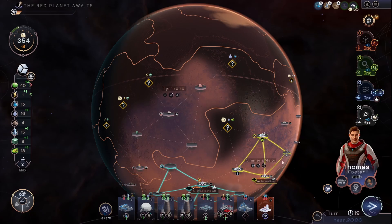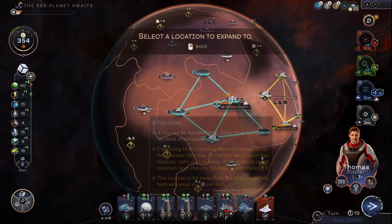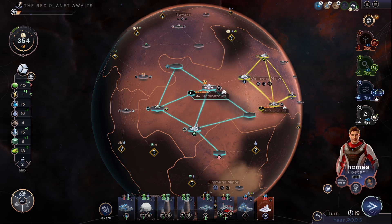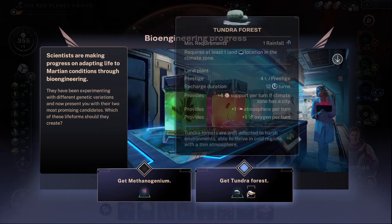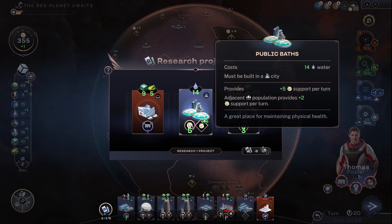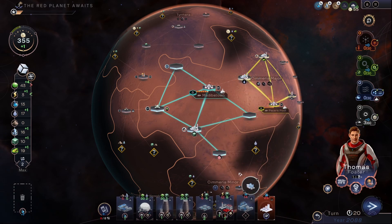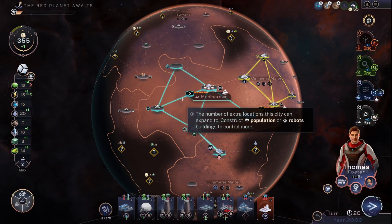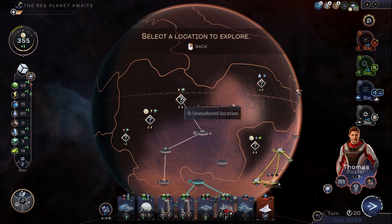There's the canyon view, supply depot — a few turns before that recharges. That makes us a little bit more happy. Repair that — that'll increase our food production. Mithygenium, heat. Public baths will give us more support. That gives us an over-exploration. Power is exactly what I needed right now — I've got more power. Let's explore that location.